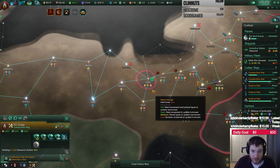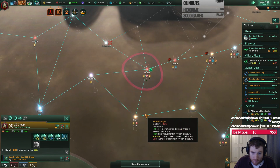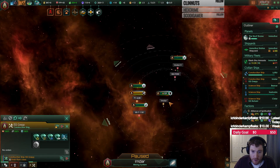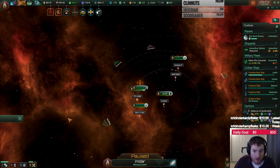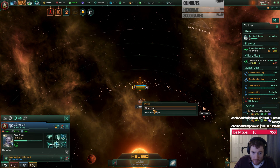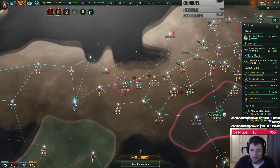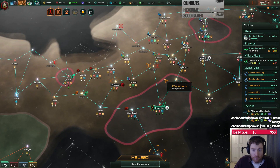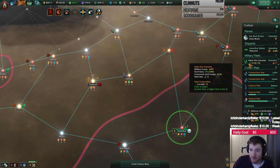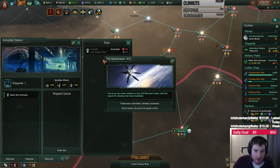We got another mining station here right after we get the research station. Construction complete. Let's get the next mining station there. Let's take a look at the science ship. Where are you? And I need some more ships. Maybe with the next pick here. Let's go ahead and build another one. 158 right now.